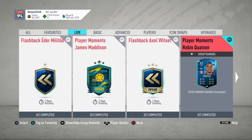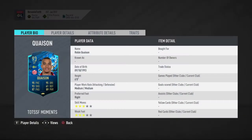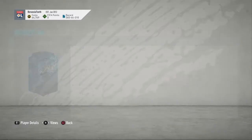Hello guys, RatedTom here. Welcome back with another video. In this video I'm going to be showing you how to complete the Player Moments of Robin Kaysen. He has actually got an insane card: 95 pace, 93 shooting, 87 passing, 95 dribbling, 89 physical. Very, very nice card.